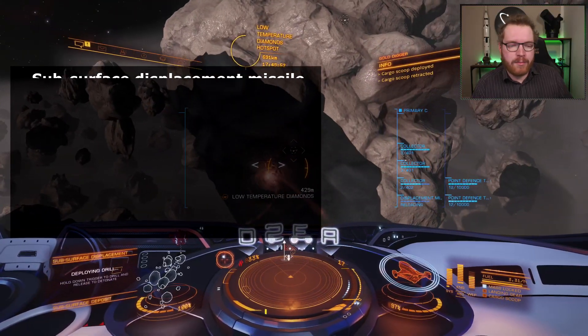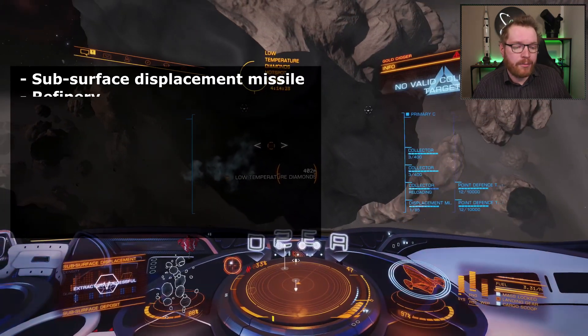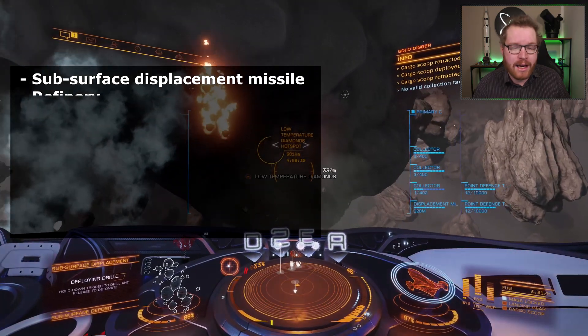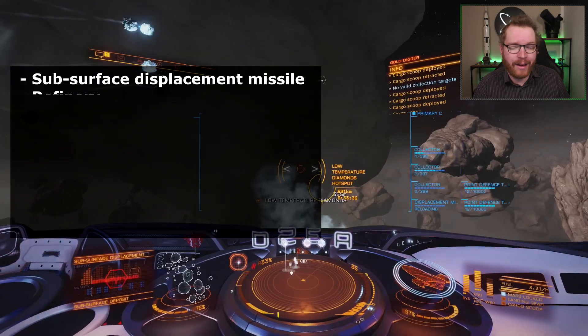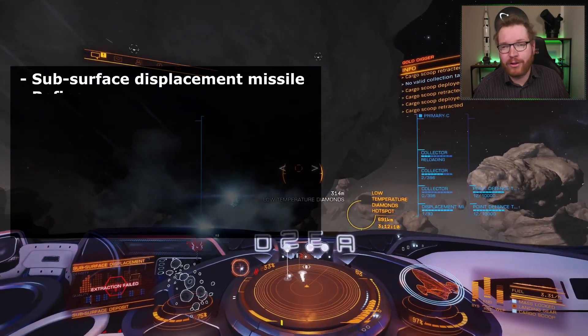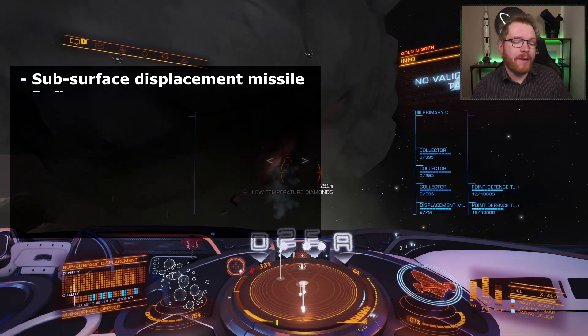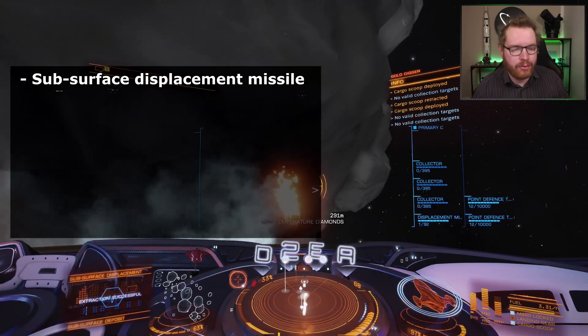Now, if you're not familiar with subsurface mining, here's a list of the equipment you will need. You will need subsurface displacement missiles — you probably want to fit two or three, dependent on how much cargo you're carrying. I carry 512, and I actually need three of them on board in order to not run out of ammo. You can just fit one and synthesize if you prefer, but I think it's easier to just fit more and use them one at a time, swapping firing groups around.